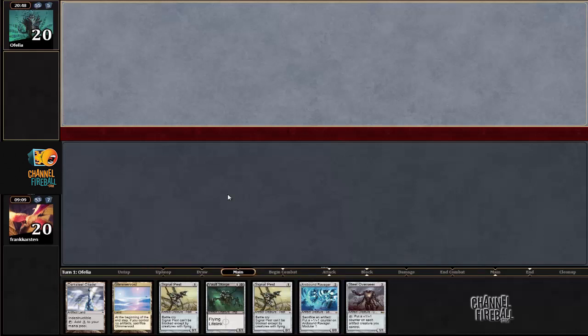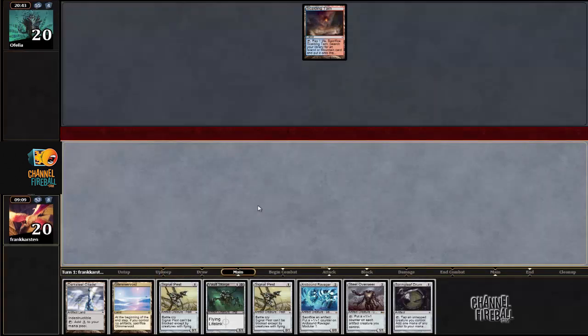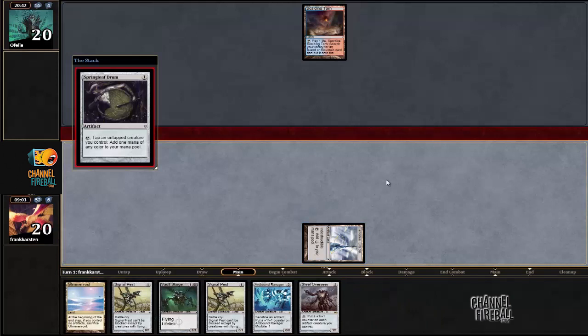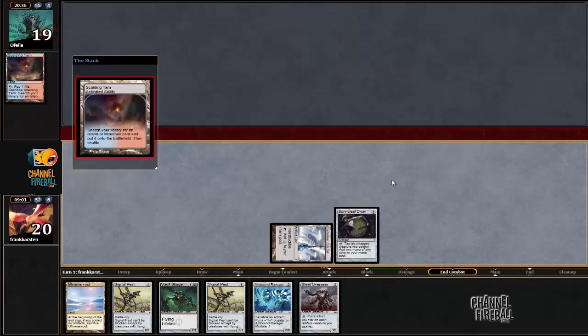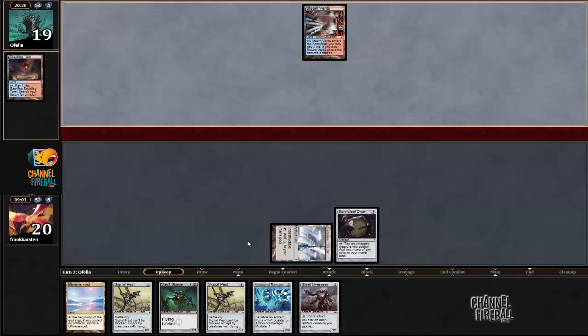The question is what do we play on turn one: Signal Pest, Volt Scourge, or Drum? That'll help me play around the Lightning Bolt, and I'm gonna use the mana on the next turn anyway. I'm never gonna attack with whatever creature I play on turn one.